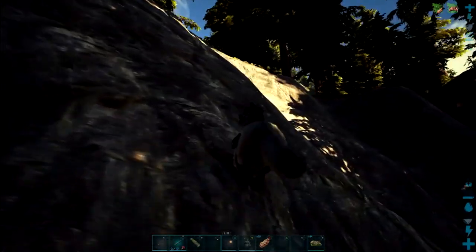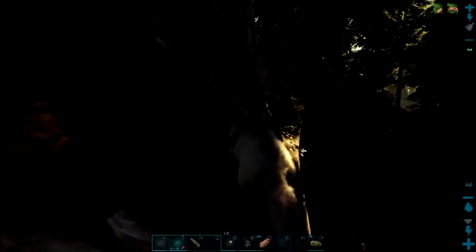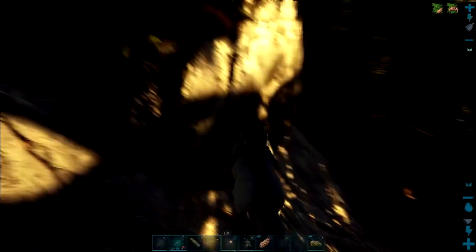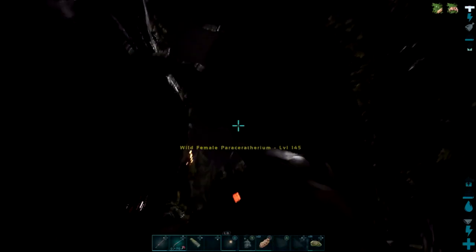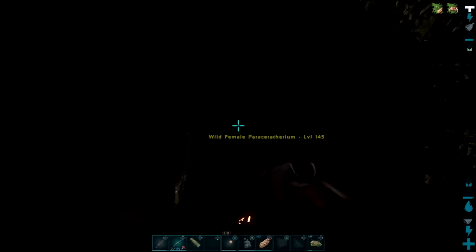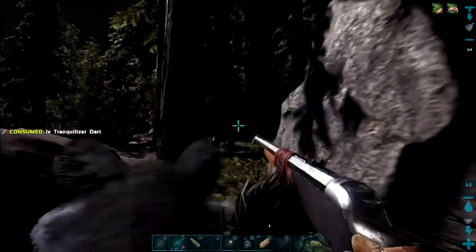I'm up at the ruins. It's dark down here. With it getting so dark, I'm going to have to wait until morning because I'm not going to be able to see - and if I can't see, you guys can't see. Apparently I can't get up there. Let me go find someplace safe and I'll meet you guys in the morning. It's still dark as sin out, but Vaughn did find the Paraceratherium. We're attempting to tame it, but I can barely see a thing.